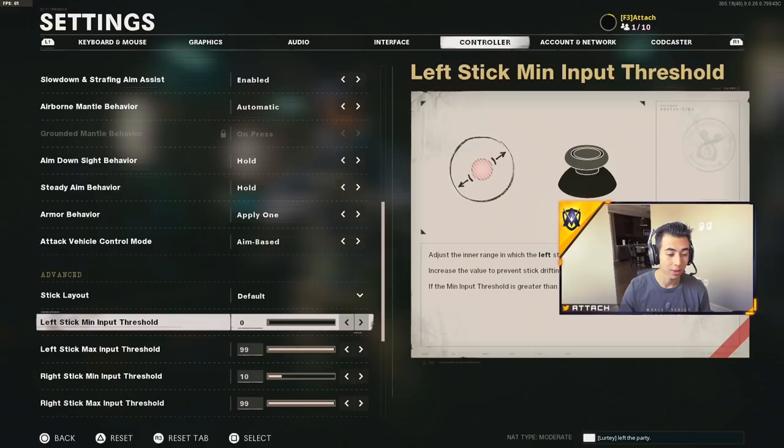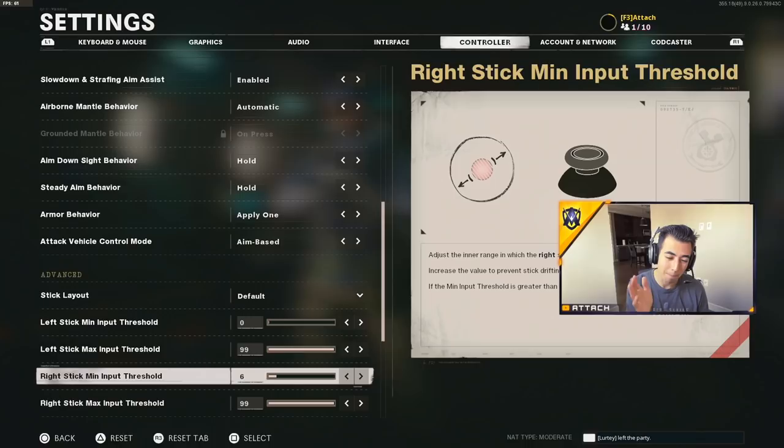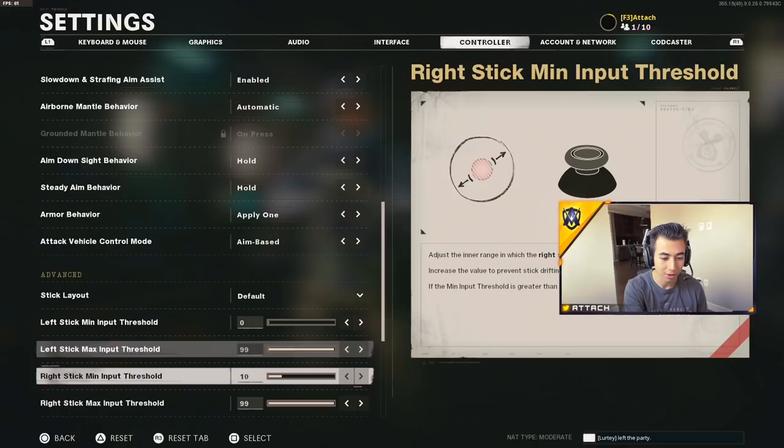ADS toggle vs hold: I keep it on hold — toggle is a bit weird with COD, it's always been hold for traditional COD, but that's personal preference. For deadzones: left stick you always want at zero, right stick at five. Unfortunately my controller right now has some stick drift so I've had to raise it up to 10 to try and stop the drift — I might even raise it to 15. When I get a fresh controller I'll go back to zero left, five right.